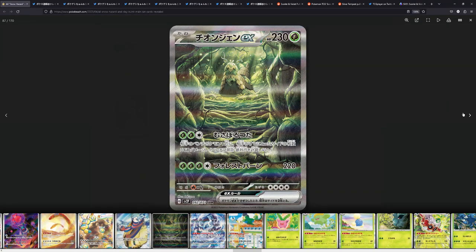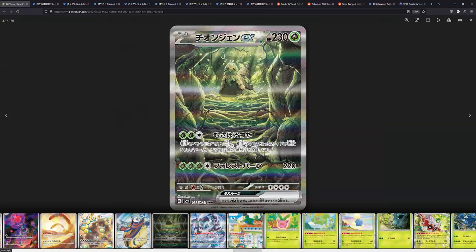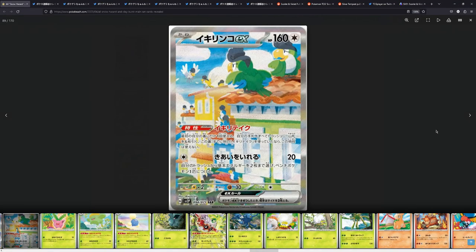We also have this one — this also looks super, super nice, with the jungle and everything. This is super well done. This might actually be my favorite of the four legendaries. We also have in Snow Hazard, fittingly, the Xianpao — this is by Kodama, looks pretty cool, but I think I prefer the other one. And then for the last secret artwork from Snow Hazard we have the Squawkabilly.